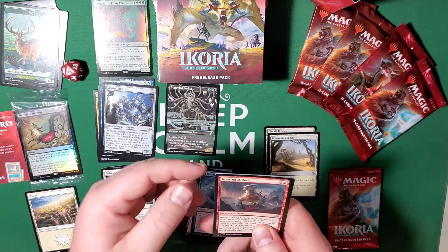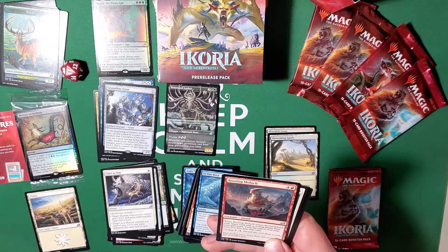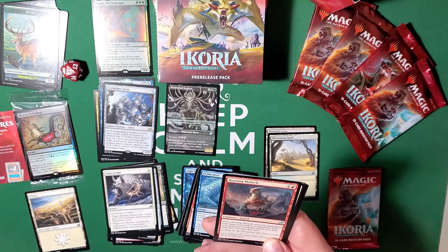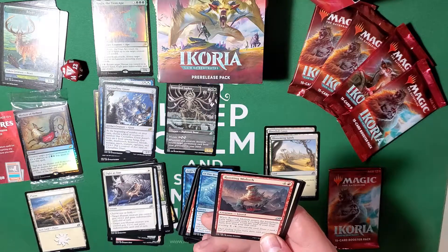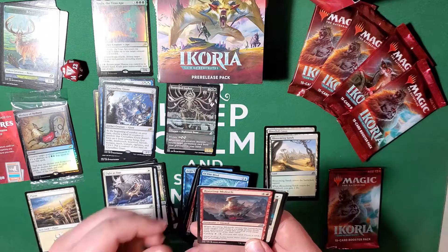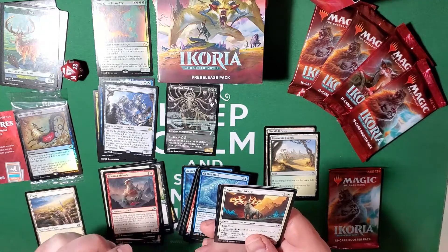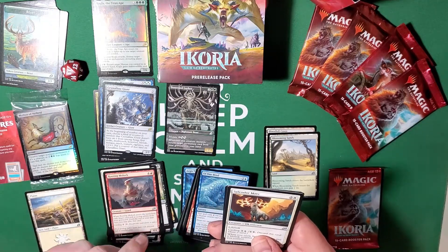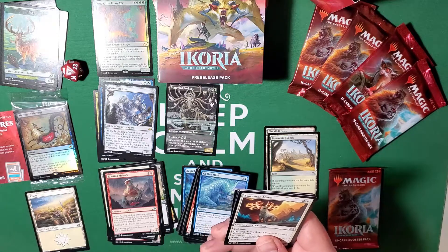Rooting Moloch — when he enters the battlefield, exile target card with cycling ability from your graveyard until the end of your next turn. You may play that card. It gives you a little bit of time to play it — however, you cannot play the cycling cost for it. You can play the card, not the cycling cost — cycling cost is an ability which you are unable to play.